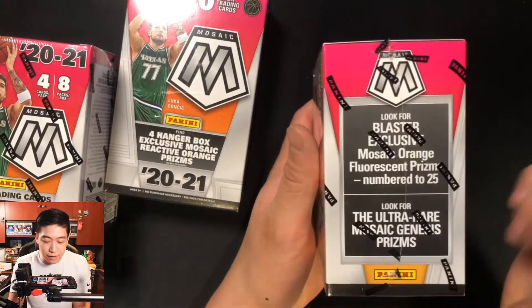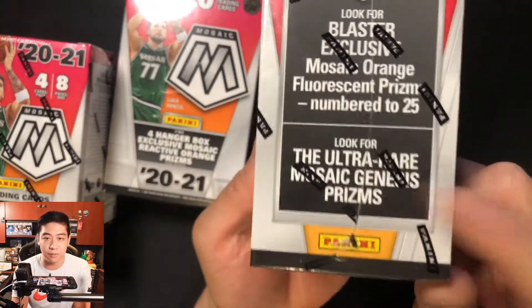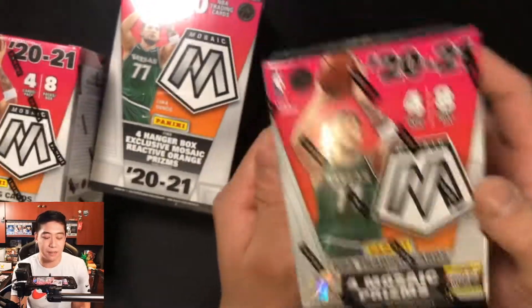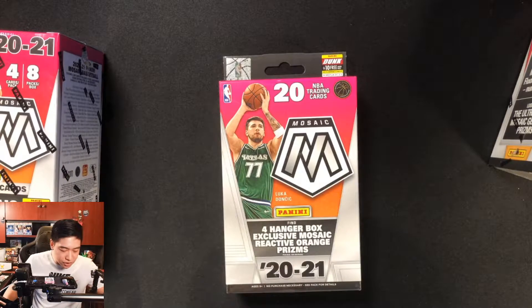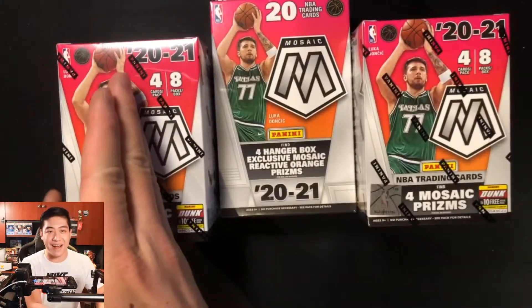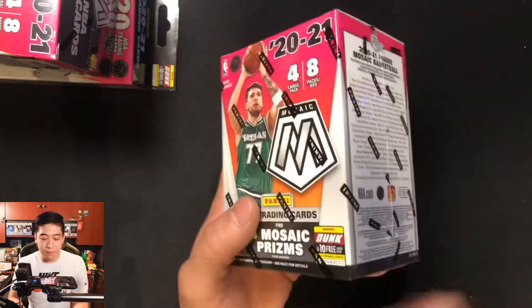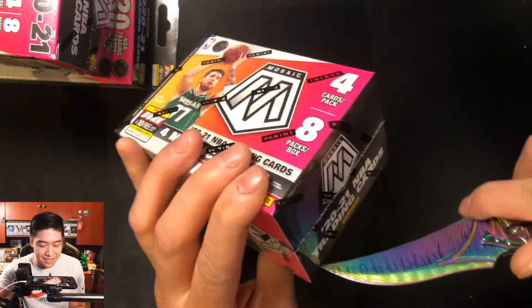The Genesis printing is kind of new and nice. The blasters have four cards per pack, eight packs per box, and the hangers have 20 cards. The plan is to open one blaster first, then the hanger, then the second blaster. Both blasters are still in camera unopened. Let's open up this first one right here — first Mosaic pack opening of the season!